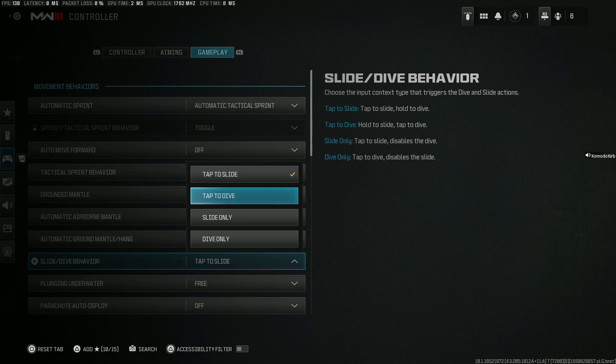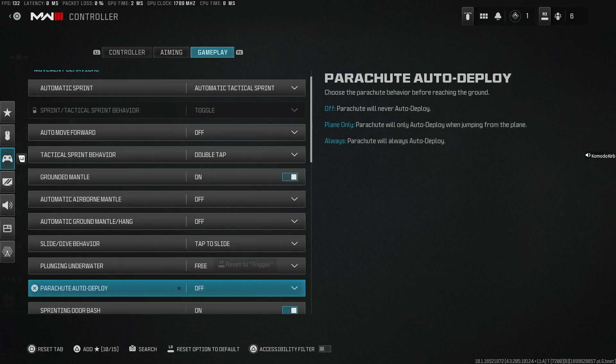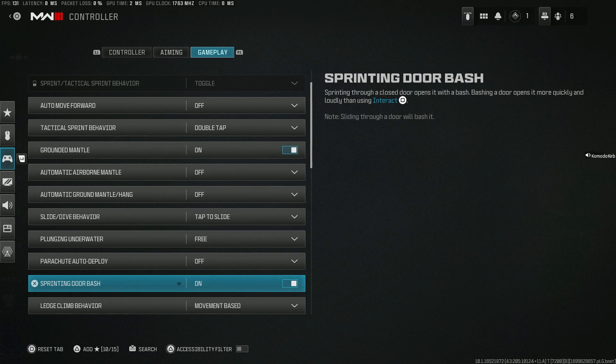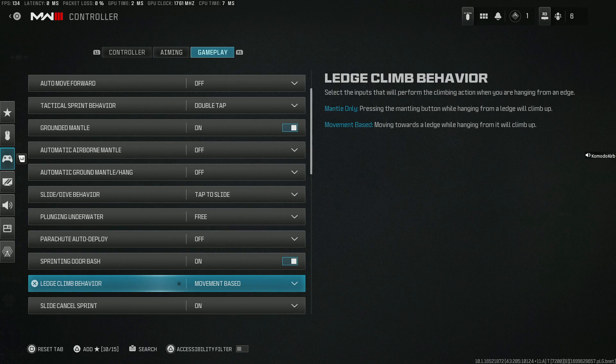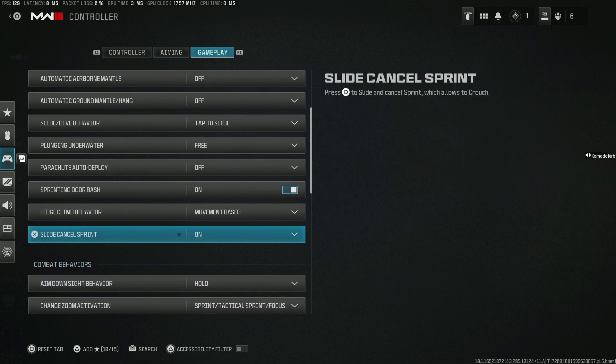If you choose slide only or dive only, you will of course lose the opposite. Plunging underwater you want as free — that way you just have to look down to go underwater instead of hitting an extra button. Parachute auto deploy you want off — you need to learn how to open your own parachute, not smack into the ground. Sprinting door bash you want on so you can keep your movement going. Ledge climb behavior: movement based. Slide cancel sprint: on — that way you can actually do the slide canceling method.